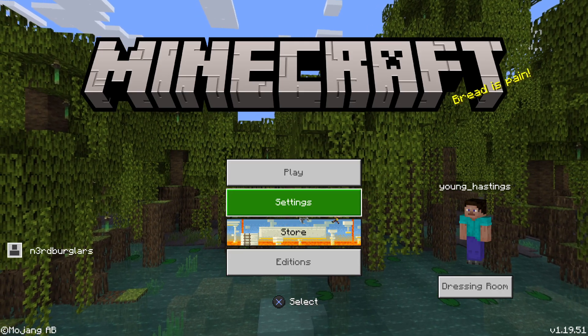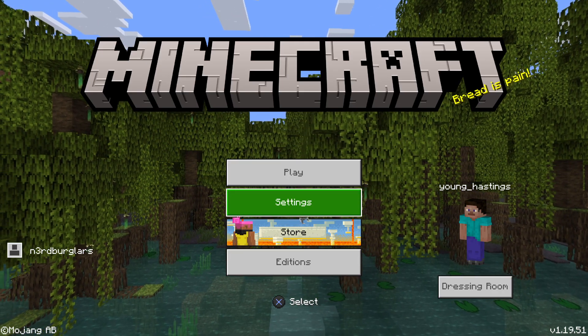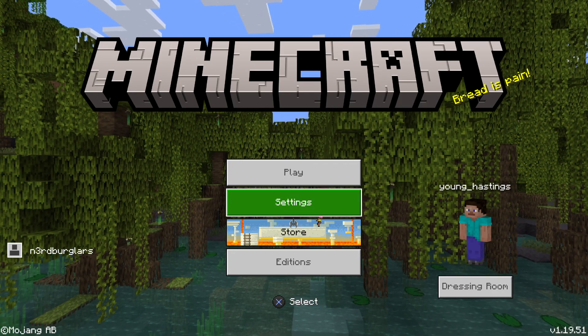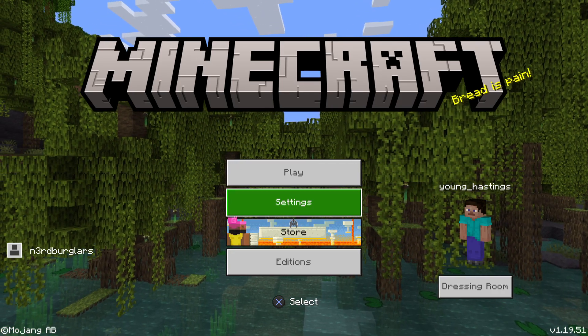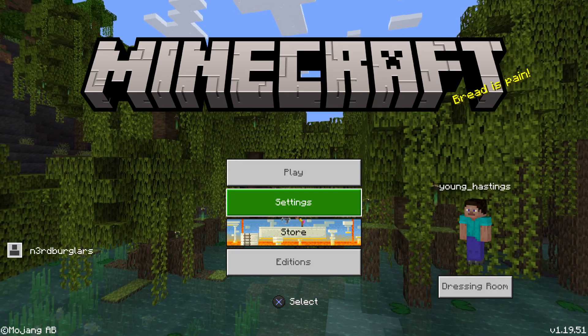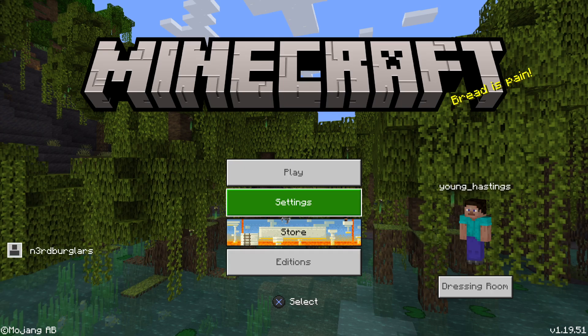The reason this happens is because you've logged into your PSN account or logged into a Microsoft account before with this PSN account. You can only link one together, so your PSN account can only be connected to one Microsoft account at a time. What you're trying to do now is log in with a different one than you've used before.